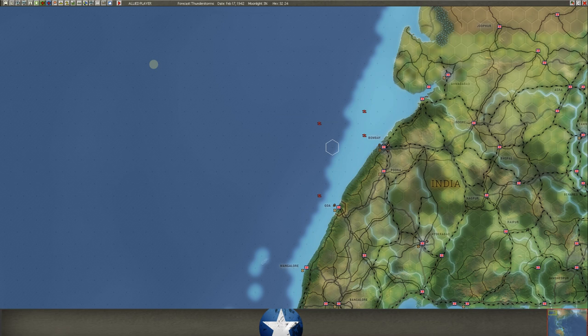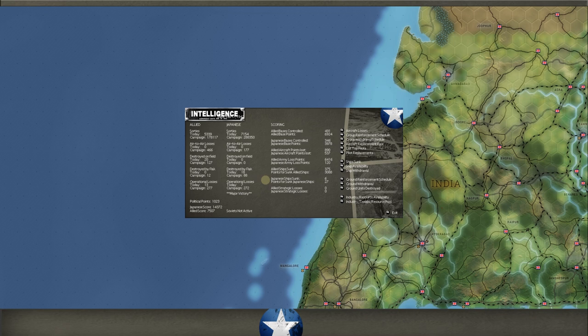Let's look at the stats first. We ran 5,300 sorties, he ran 7,154. We took zero air-to-air losses — that's because we had no planes at Bombay. Never, ever, ever have carriers at a port where you don't have CAP over the top. It was just going to do it for one turn and everything meshed horribly.